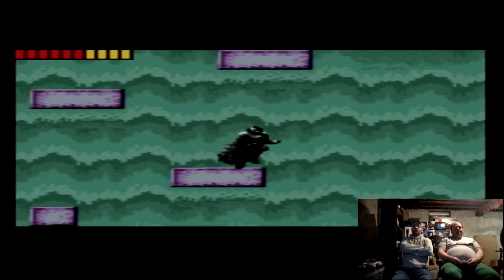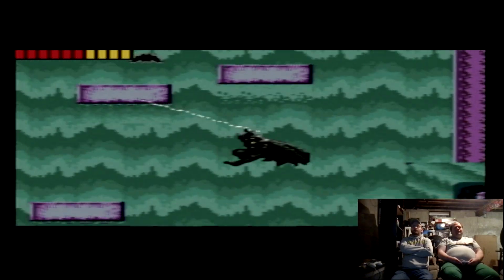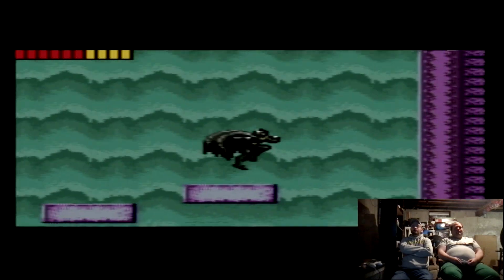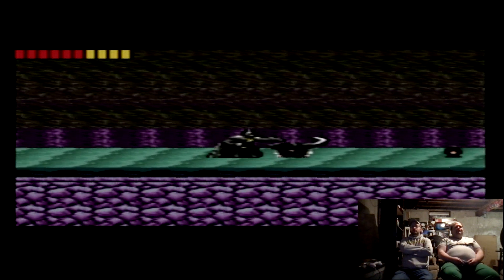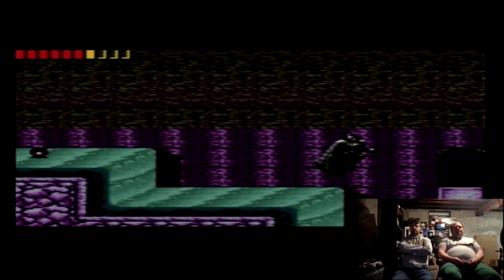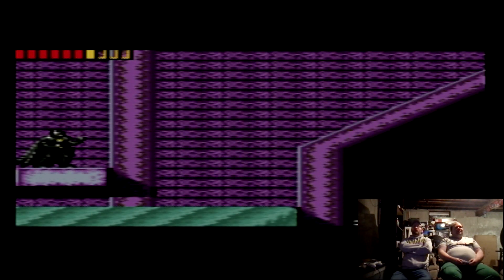There is a way across — I've fallen down here many times. Just need to find the right spot. There he is. Nice — I still think I could've made that. Batsub, activate! Can I shoot him with a missile?